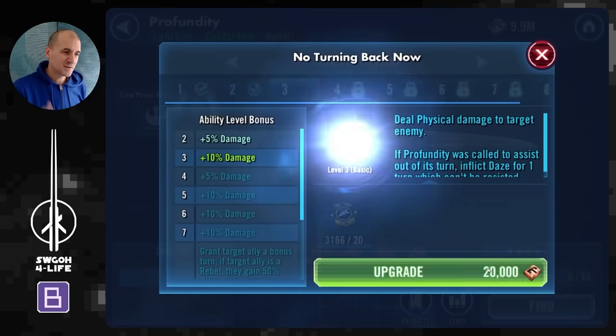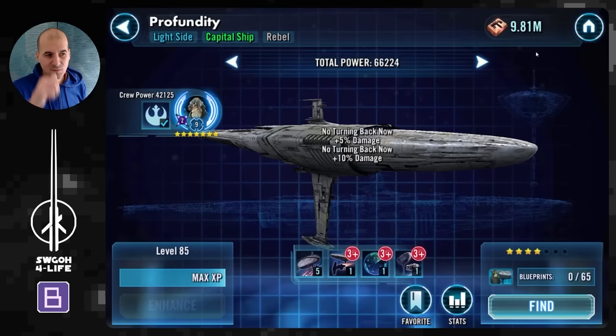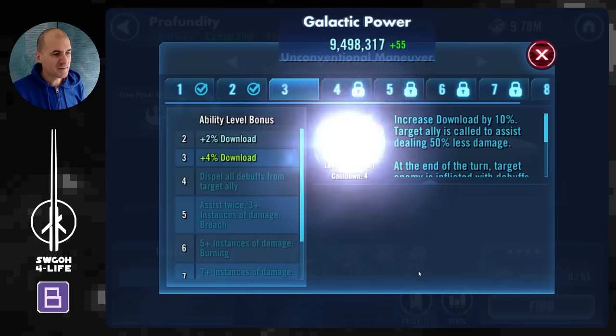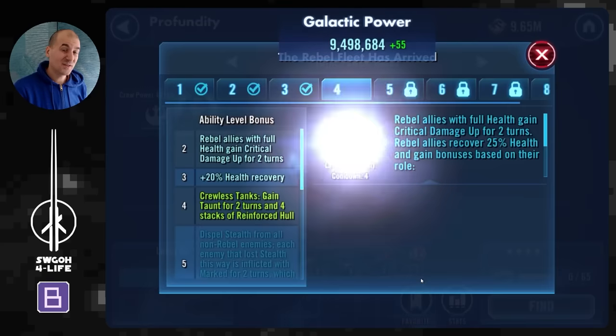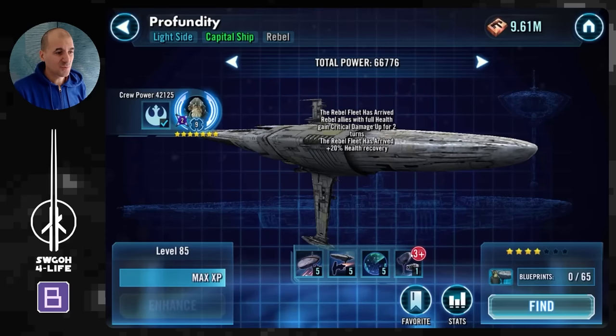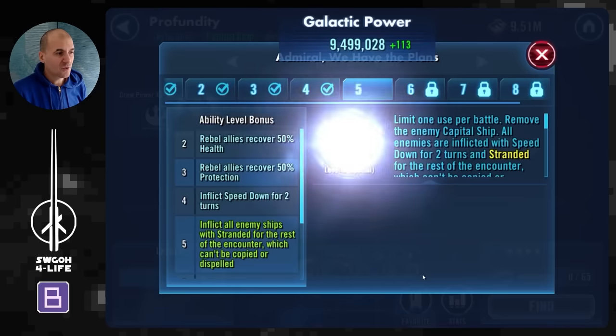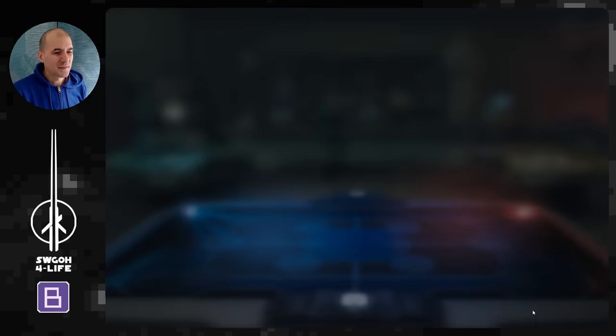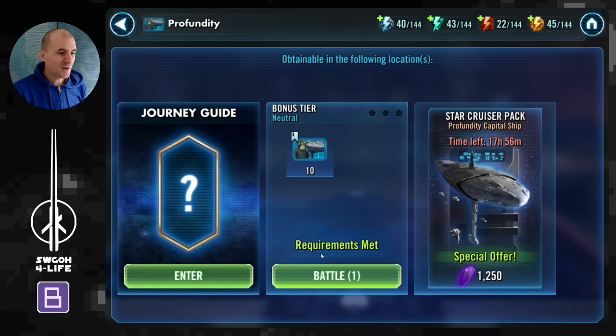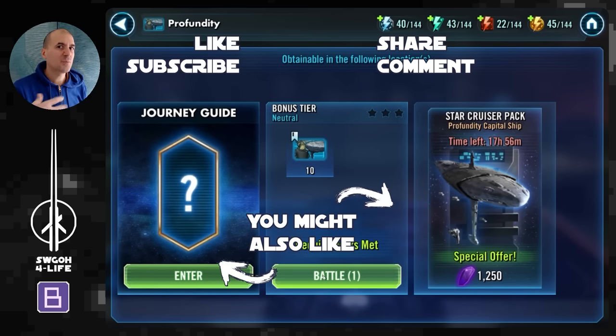At four stars, Profundity is at four stars and can't really max out a lot of abilities, so it's not that great yet — at five stars it becomes a lot more viable, especially since you can bring in an extra reinforcement. I have my fleet currency hoarded up — I never go below 10 million — so whenever a ship is released I have enough currency ready. In terms of prestige, I've built it up over the years. There's also the bonus tier now unlocked, so I'll do a separate video showing four battles there with the approach I was taking — it's not the most straightforward, but once you get the strategy down it's pretty easy.